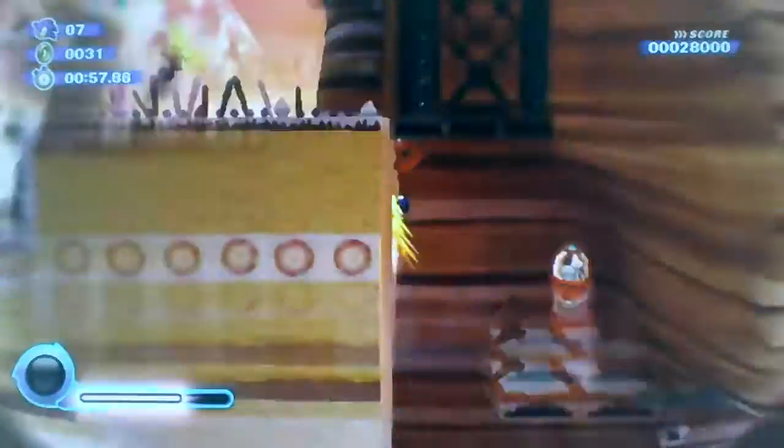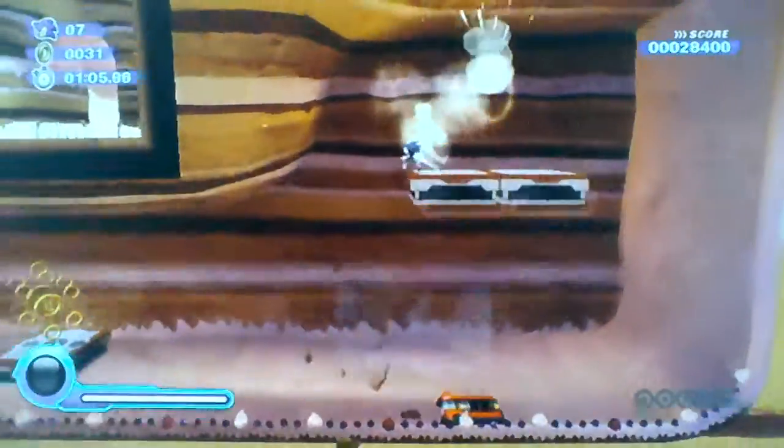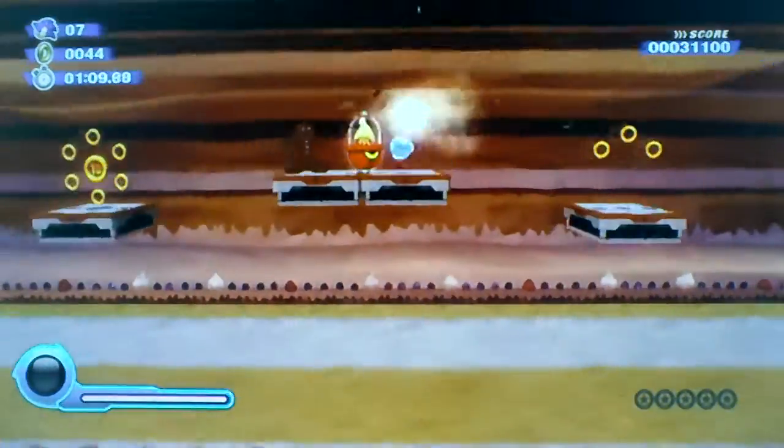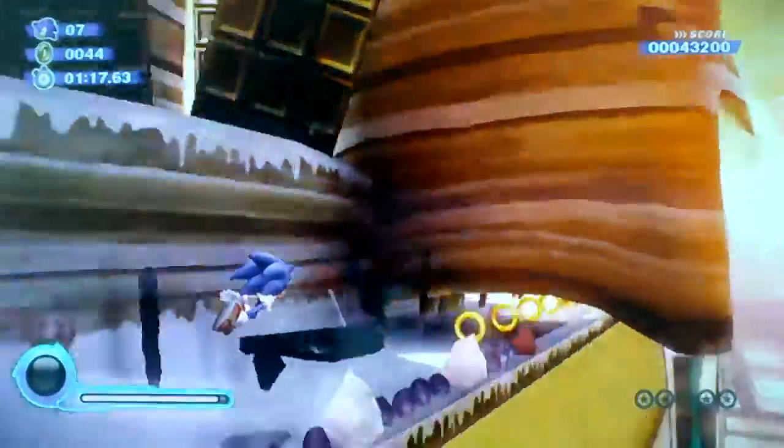Anyway, this is a new wisp — it's a drill wisp. You basically just drill. Although, you'll die if your drill runs out while you're still in the ground. You press speed to go faster, and that's what I'm always doing.